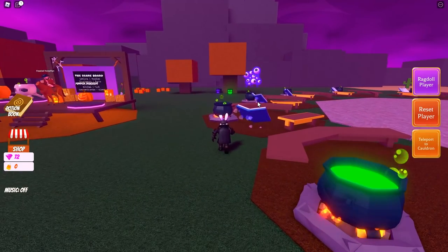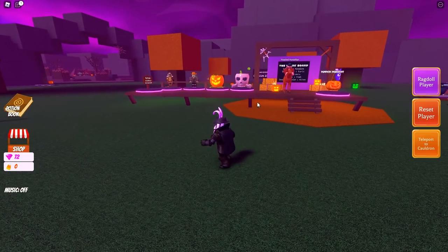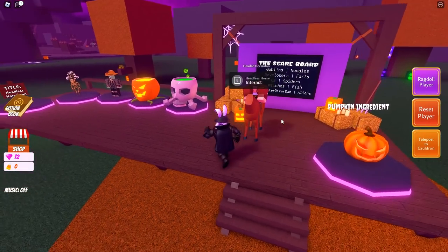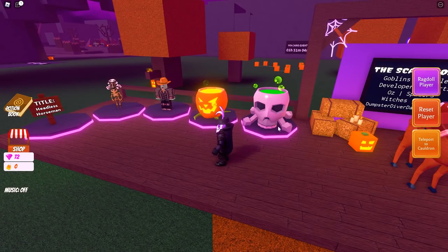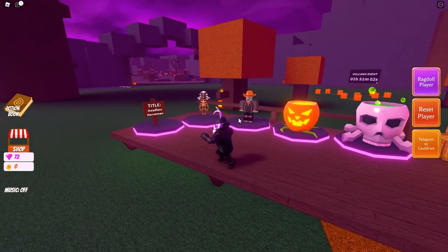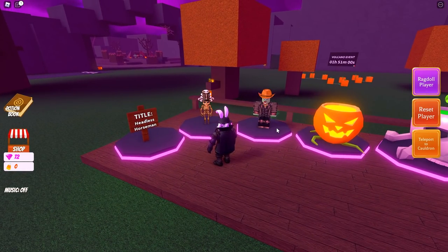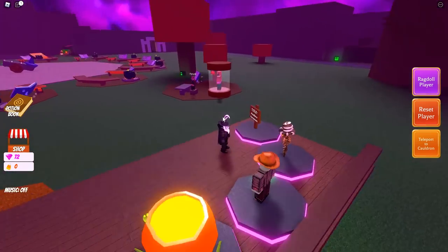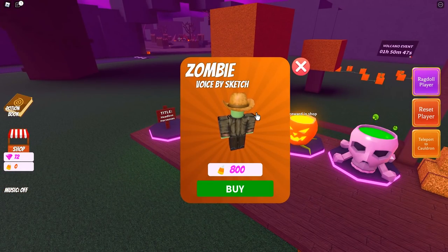Those eyeballs over there moving are extremely sick. We have a little stage over here that says 'Pumpkin Ingredients.' There's a skull cauldron, a pumpkin cauldron, and what I'm assuming are skins for the NPC, plus two titles — 'Headless' and 'Horseman' — or that could just be one title: the Headless Horseman.